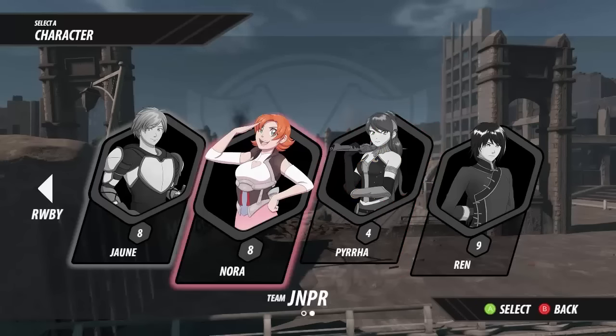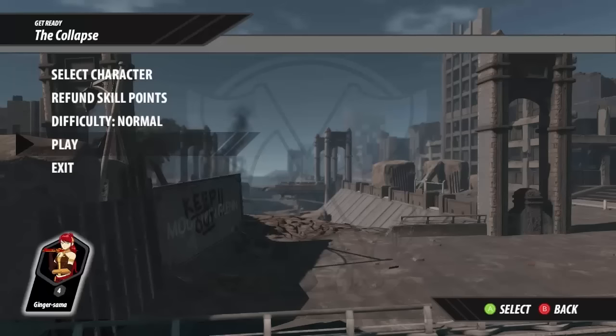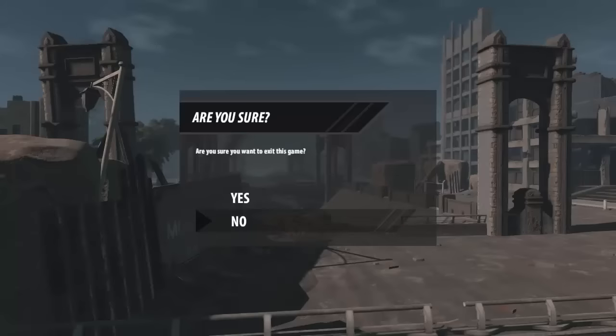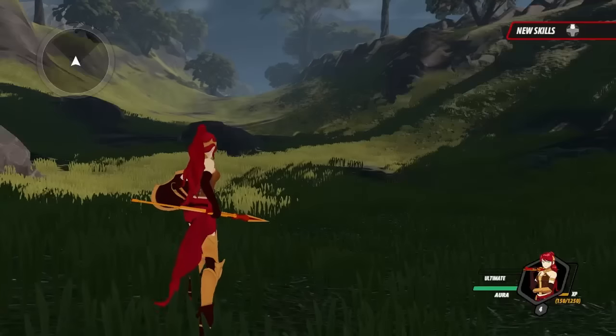Today - well, last time I played as Nora - today I'm going to play as Pyrrha, because Pyrrha is my weakest and this is only chapter 3, so hopefully this should work. Do I want to refund skill points? Yes I do, because why not? I don't want to exit. Play. Let us do this.